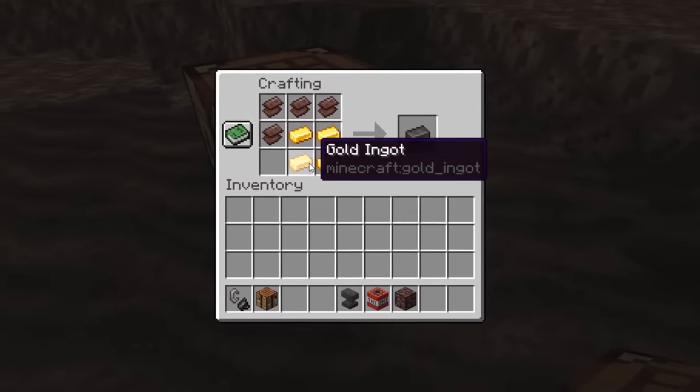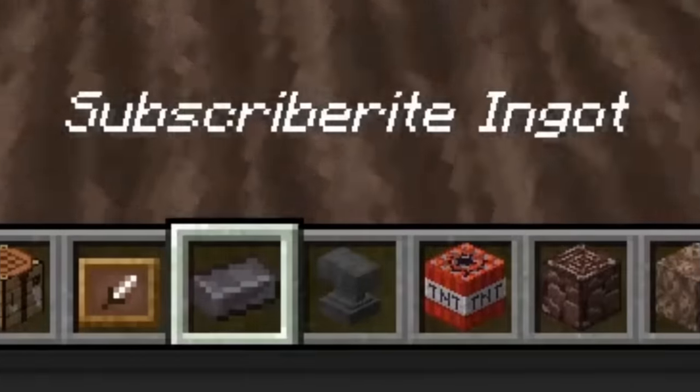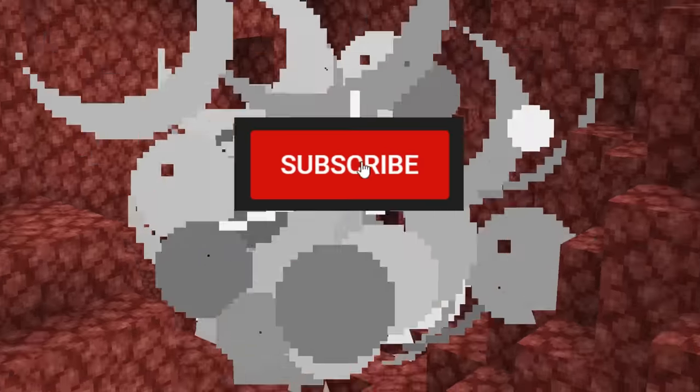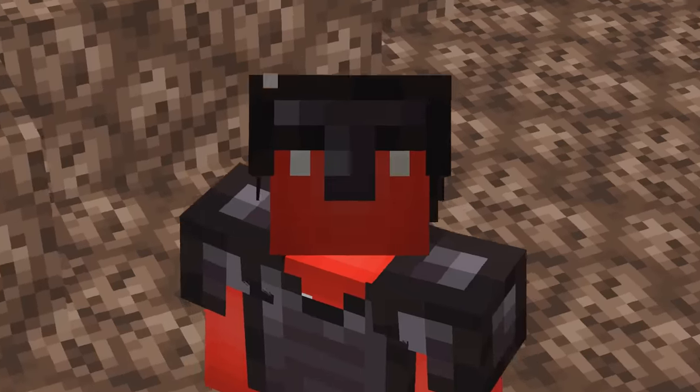There's a new material that's better than diamond in Minecraft, and that new material is called Subscriberite. It's pretty rare, but luckily TNTing that sub button down below is guaranteed to get you a full set. Plus it's free and it helps out a ton.